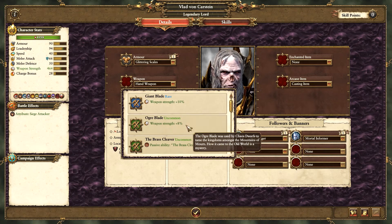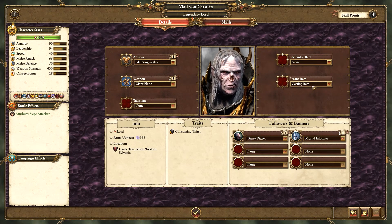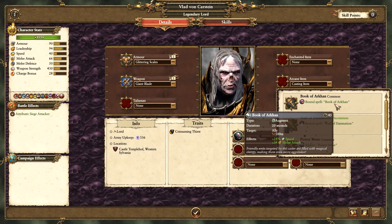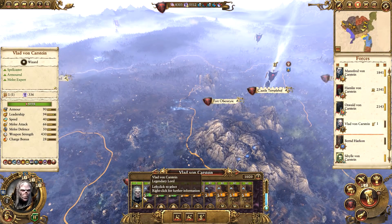We can give him the glittering scales and a hand weapon - probably the giant blade. We do have an extra casting item, the Book of Arken, for extra melee attack and speed. That's going to make Vlad pretty good from the get go.